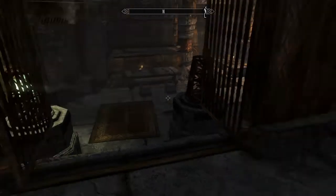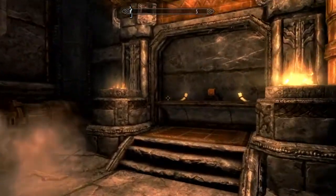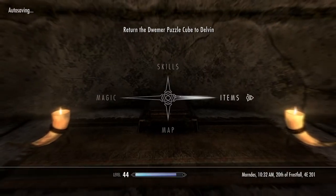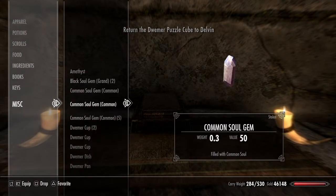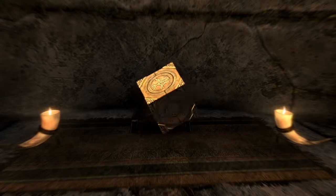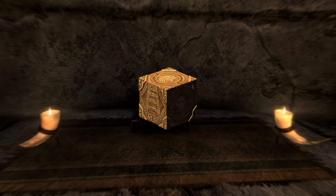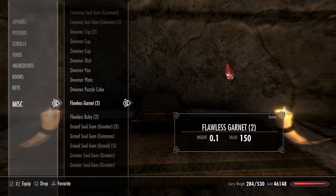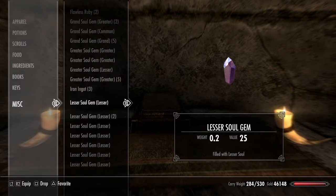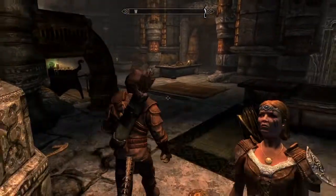Once you get here, head down the stairs and take a right. Over on the right will be some sort of altar, and right there is the Dwemer Puzzle Cube. Swipe it and bring it back to Delvin. This is one of the more unique Dwemer items in the game, and Delvin will tell you it's a pretty valuable find. It actually looks a bit like a Lexicon. The amount of gold he gives you will be leveled — 600, 700, something like that.